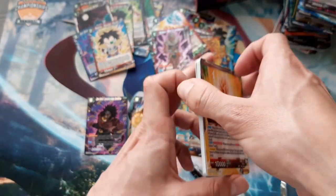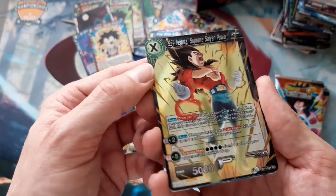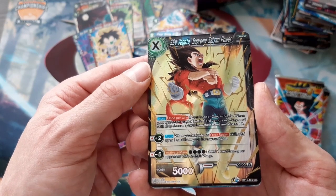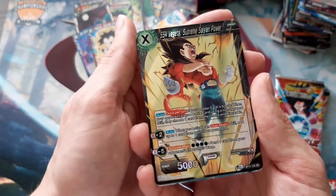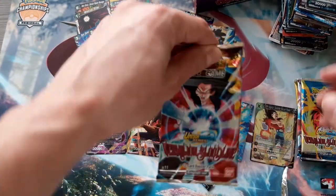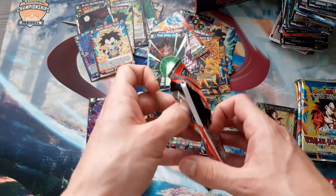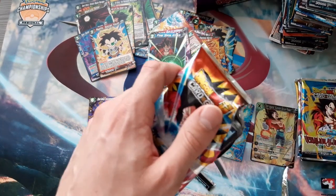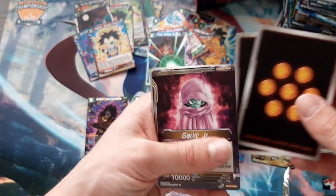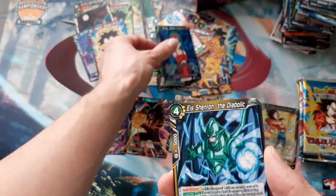Vegeta leader, Final Shine Attack - nice! And oh, an SR again - Super Saiyan 4 Vegeta! Look at that. Once per turn, if your leader card is black when your opponent plays cards using a non-keyword skill, choose one card from their hand - so it's actually a hand control card once per turn, nice. That was number five. Garlic Junior, Bulla Baby's Minion - also nice artwork, it's a rare holo - and we got Ice Shenron the Diabolic.